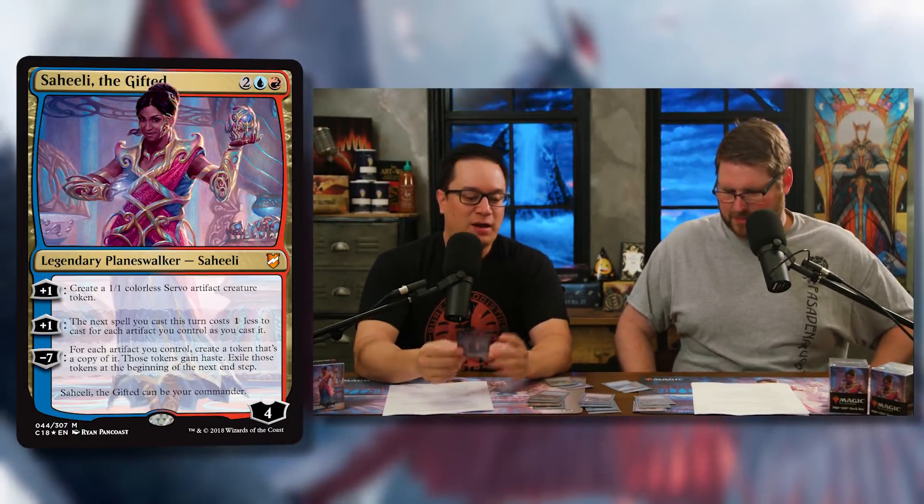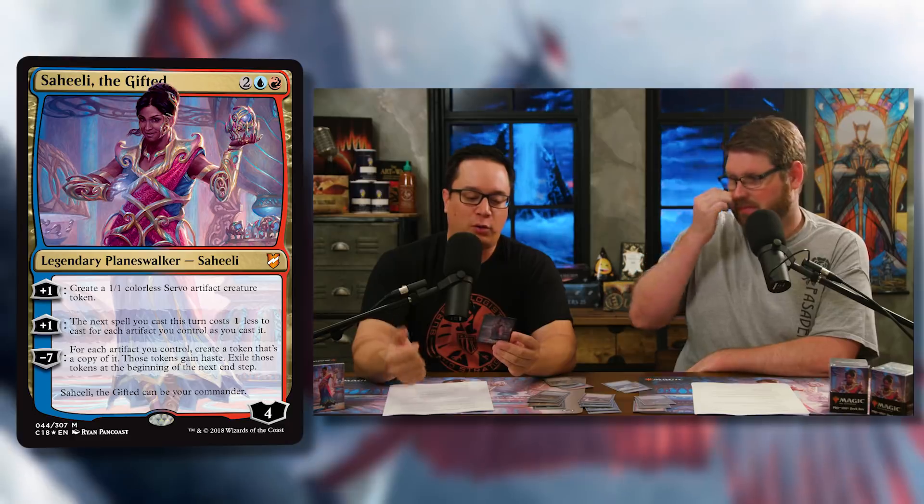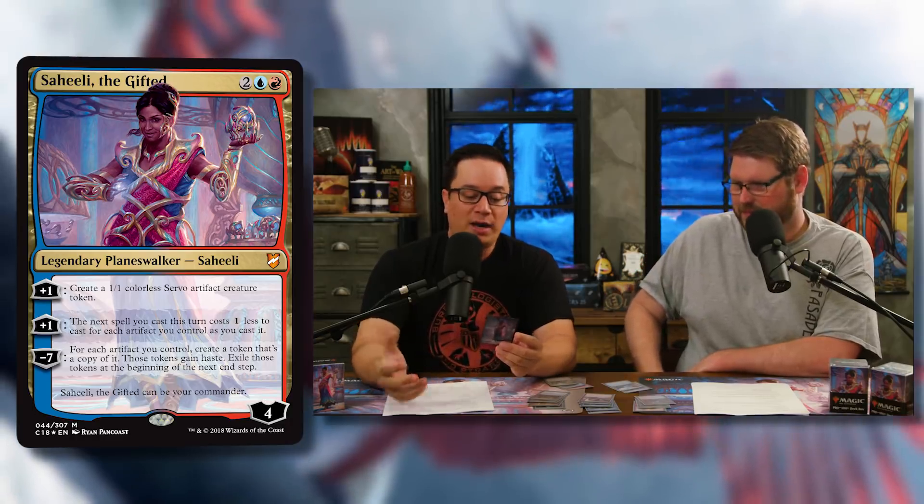Let's read the headliner — she's on the box, she's the planeswalker. It's Saheeli the Gifted: two generic, one blue, one red — four mana total for a four-loyalty planeswalker. Her first plus-one ability creates a 1/1 colorless servo artifact creature token. So you play her on turn four, she goes to five loyalty and you get a servo.